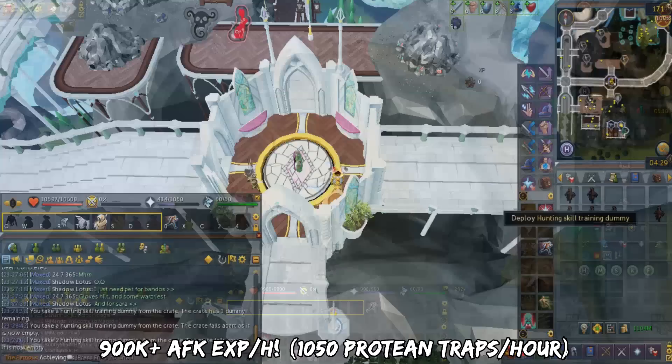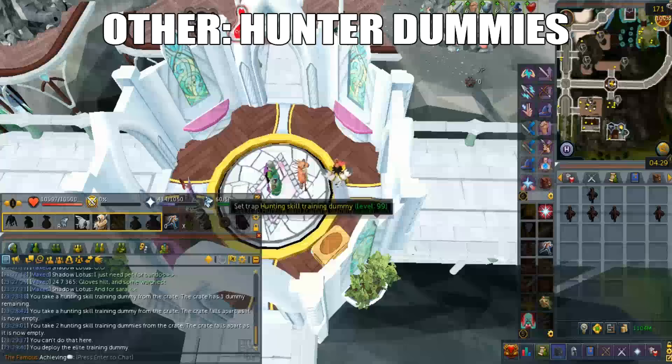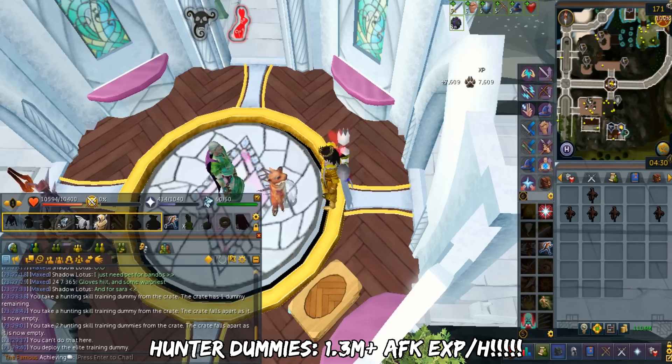The hunter dummies are also obtained from Treasure Hunter. You deploy them and AFK. Each dummy has 5 lives. You can use other players' dummies but you'll only get 5% of the regular XP. You'll use 35 full dummies in an hour, which gives a whopping 1.3 million XP per hour at level 99. Given how hard it is to train hunter nowadays, this method is extremely overpowered.